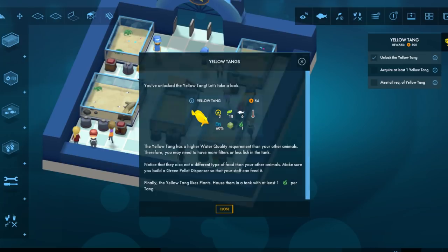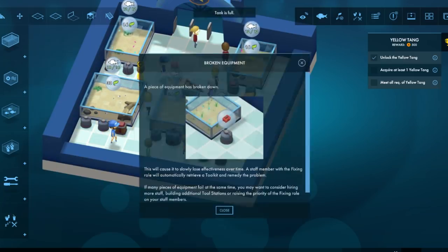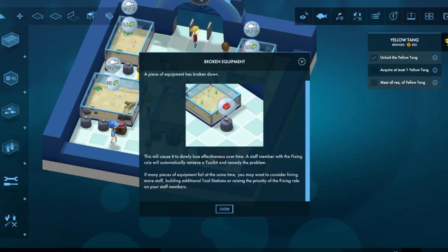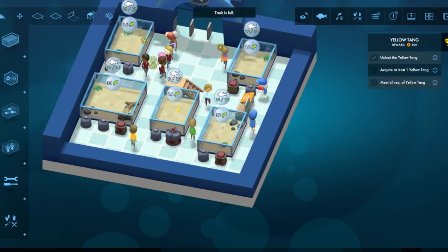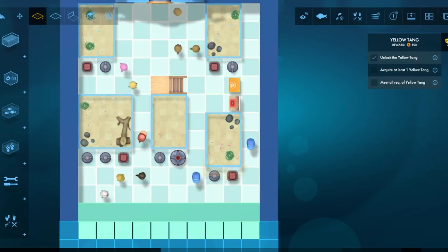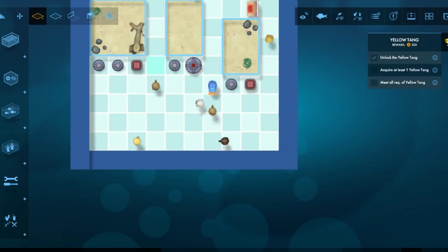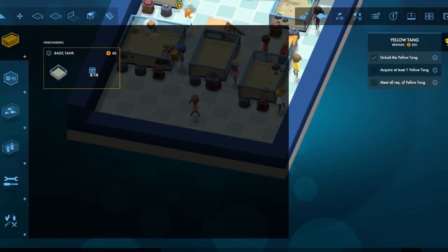They like plants. Can I just pop this boy in there? Broken equipment — oh no! This will cause health loss in fish. I guess the staff will just automatically fix that, right? This tank is full. I gotta make more tanks already? I guess I have plenty of money. I confused myself with the two methods of zooming around.